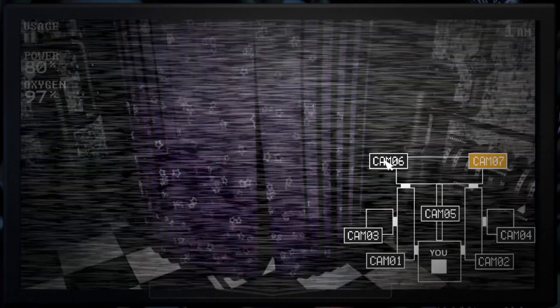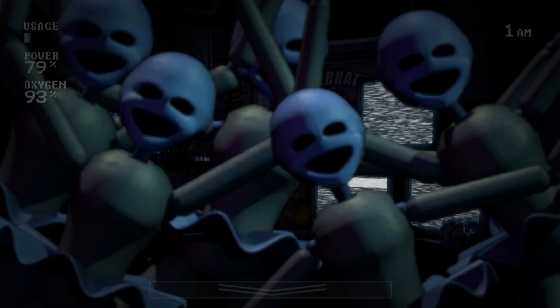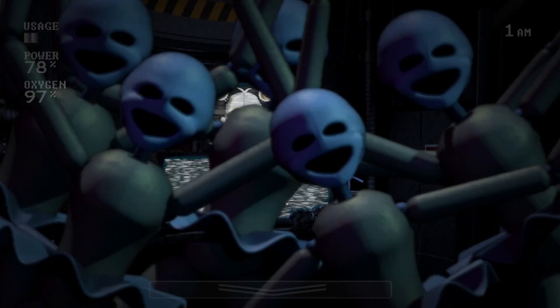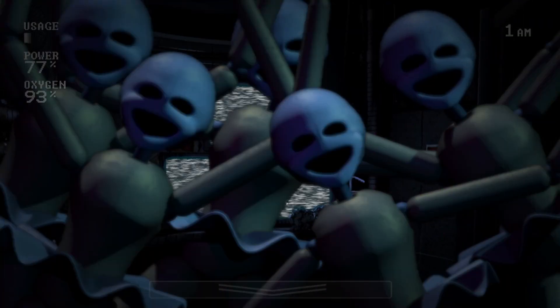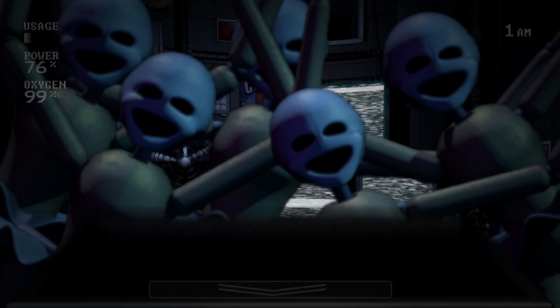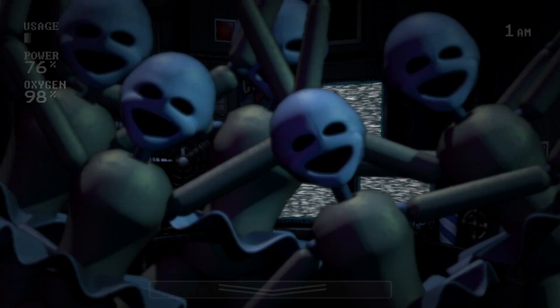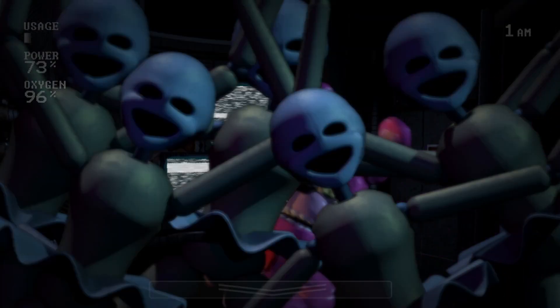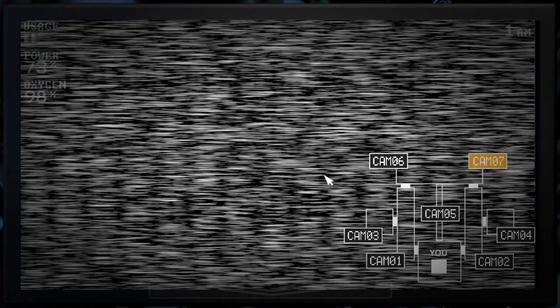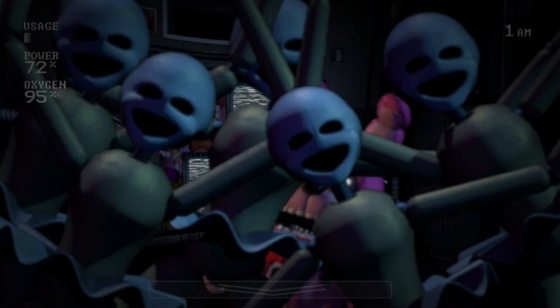The Pre-Camera Phase is when you're waiting to raise the monitor, either to check Foxy or do your rotations for the shock animatronics. During this time, there are only four threats to worry about: the sound cue animatronics and Lulbit. If you're playing with keyboard or mouse, I recommend using your mouse hand to deal with Lulbit during this phase. That way, you can still close doors for the sound cue animatronics. Just make sure to deal with Lulbit as soon as you can before the pop-up appears. This phase is pretty relaxed — just listen for sound cues, keep an eye on Lulbit, track Freddy by turning, and count the seconds as they go by. Once you've counted five seconds, flip up the monitor and enter the Camera Phase.